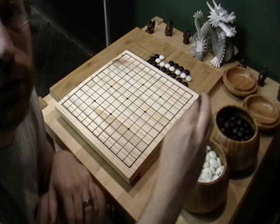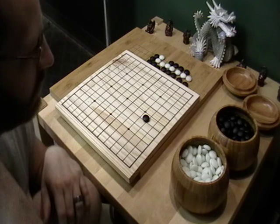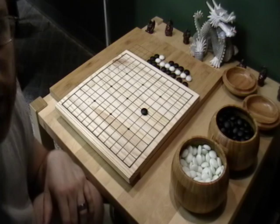The stones are held like this, by the middle finger, and the reason is because you can have a nice click sound and smack it down — something you can't do holding them another way. Go is a visual and aesthetically pleasing game as well as a fun strategic game. This is the proper way to hold a Go stone. Smack it down.